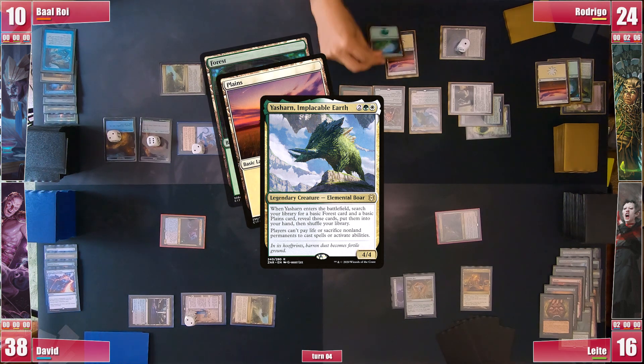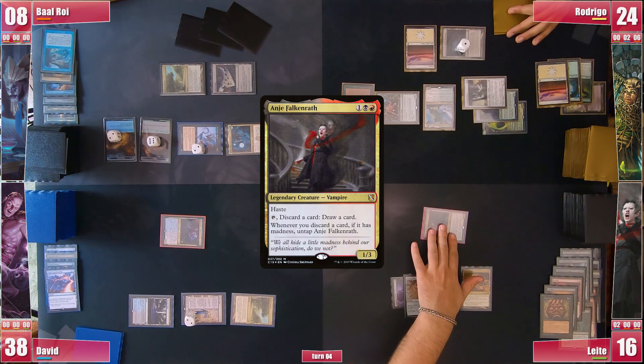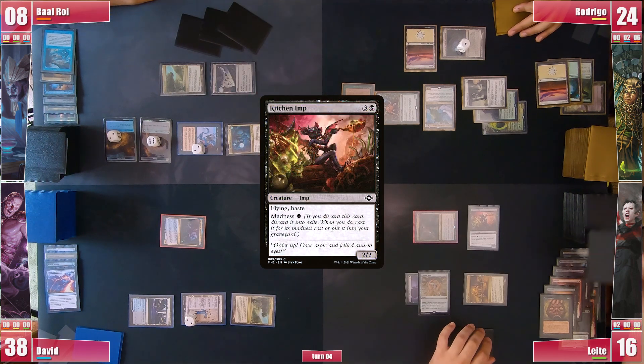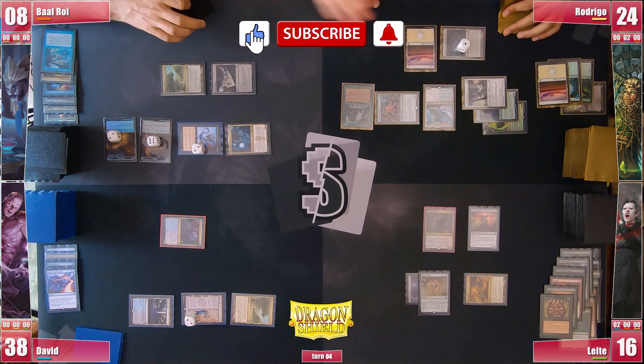He gets a Basic Plains and Forest and still attacks Baal for 2. Leite gets to his turn and still no lands on the horizon, so he activates Anya, discarding the Kitchen Imp and actually casting it, hoping to have some blockers. He draws and asks if Baal is planning on attacking him anymore, but Baal tells him he is after Rodrigo as long as those 2 stax pieces are in play.